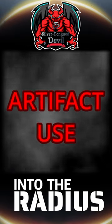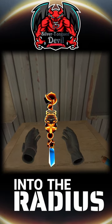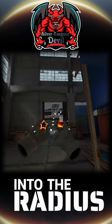Silver Tongue Devil doing tips in 30 ticks. Although artifacts in the radius are a great source of income, some of them actually have a use. While gripping an artifact, press the trigger to activate.